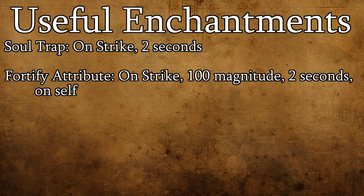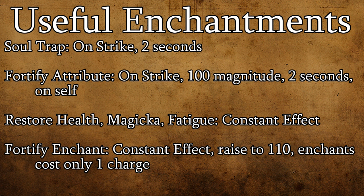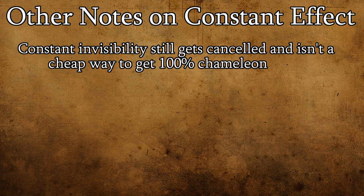Constant effect is similar in that it has plenty of obvious and helpful uses, like a constant effect restoring health, magicka, or fatigue. But there are several less obvious options that are just as valuable. For example, if you make use of a lot of on-strike and on-use enchantments, consider fortifying your enchant skill to 110 — this makes those enchantments only use a single point of their charge each use. One important thing to note: constant effect invisibility still functions the same in that it goes away when your character interacts with something, so you'll need to re-equip the item to regain the effect.